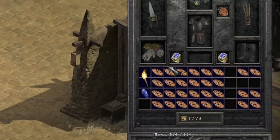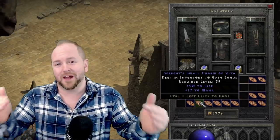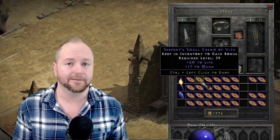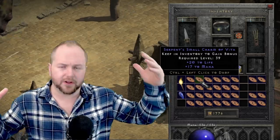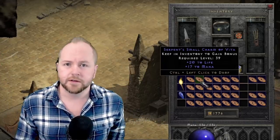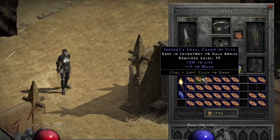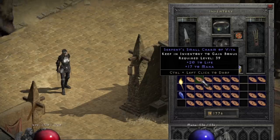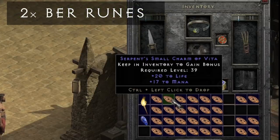Let's move on to the 20-17. These are small charms that have two maximum rolls: plus 20 to life, but also plus 17 to mana. While 17 might be quite the odd number for a maximum roll, that is indeed the most you can get. PvP players will often pay a premium for these because they need every advantage they can get. You'll often see ES Sorcs line the bottom row of their inventories with these, just beneath their skiller charms. Necros and Druids appreciate these in certain matchups, and dual-claw trap assassins use them to fix mana problems from not using items like Spirit. This charm will fetch you about two Ber runes.